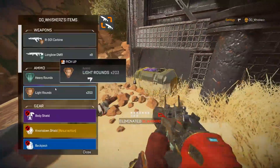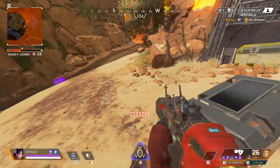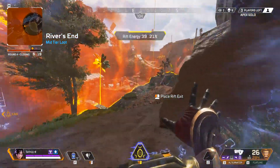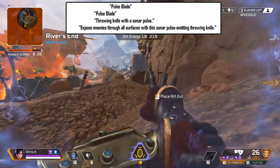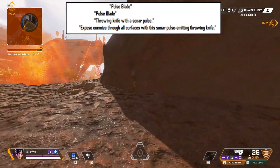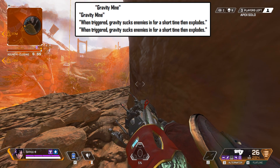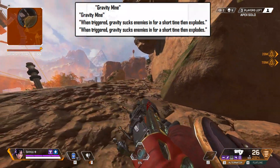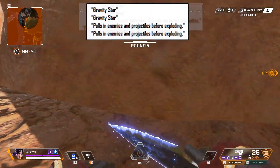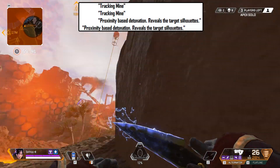The last of the new information is on a set of weapons that that one mining guy said could be PvE only weapons. As you guys can see, it lists four new types of weapons: starting with the pulse blade, which is a throwing knife with a sonar pulse that exposes enemies through all surfaces. The next one is a gravity mine that sucks enemies in for a short time, then explodes when it is triggered. The third weapon is called the gravity star and it pulls enemies and projectiles in before exploding. Lastly, we have the tracking mine, which detonates in a certain proximity and reveals any target silhouettes.